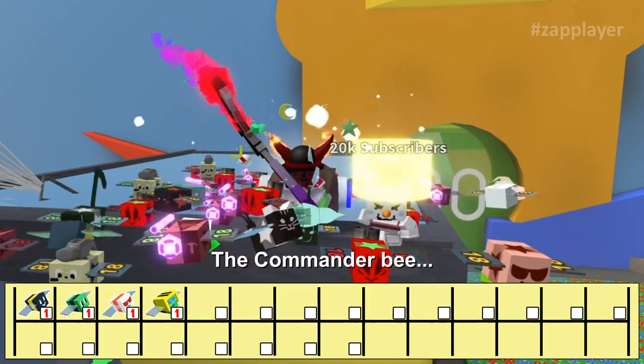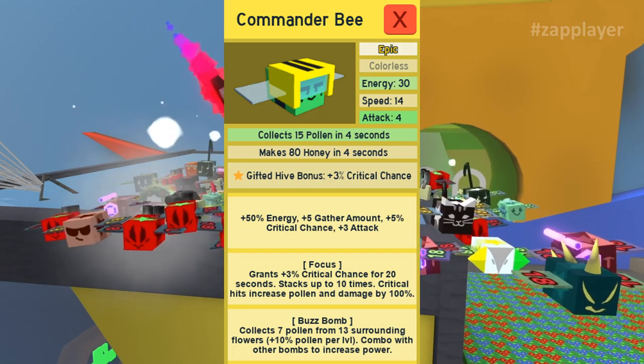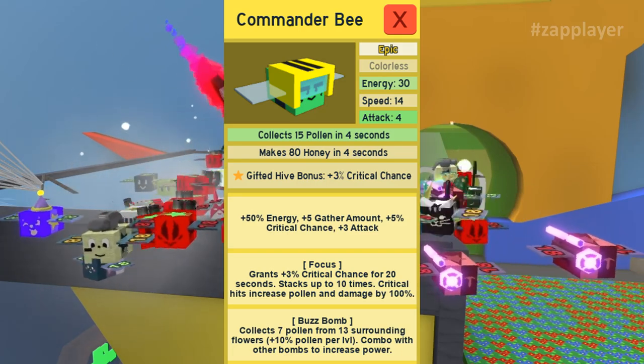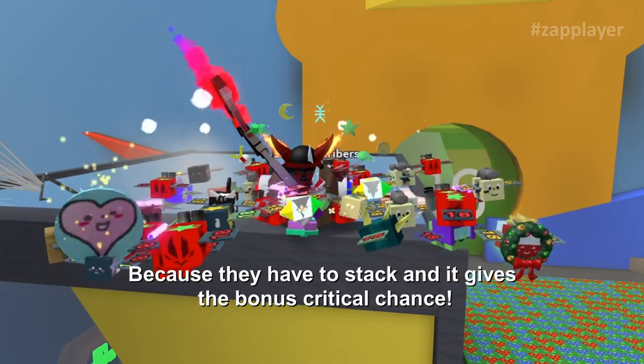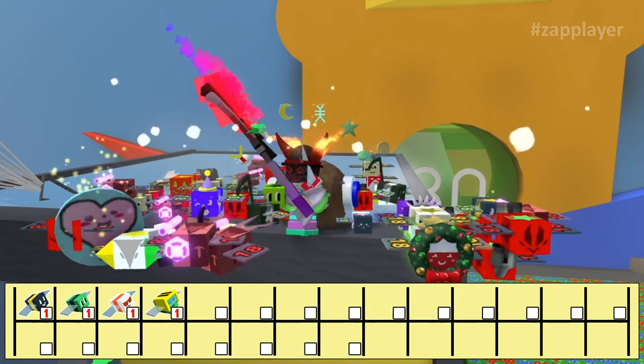Now we have the commander bee. This commander bee gives us focus tokens, buzz bomb, and as a gifted it gives 3% critical chance. This bee helps the looker bee with focus tokens because they have to stack, and it gives bonus critical chance. Good to have 1 in the hive.